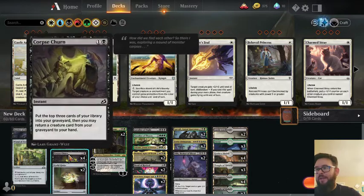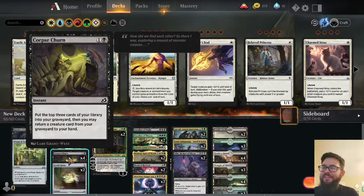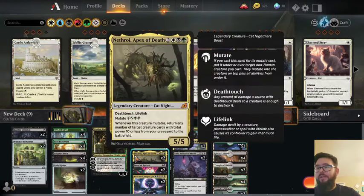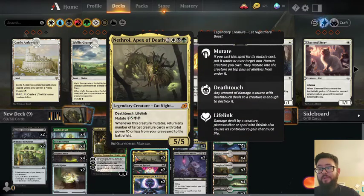We also have what I think is the best card in the deck right now as far as putting stuff in our graveyard, which is Corpse Churn. At instant speed you just basically put three cards from your deck to the graveyard and then bring a creature back, which is pretty good. In one of the matches I bring back the Mutate Creature — I bring Natroi, Apex of Death back from the graveyard and then I just reanimated everything that was in the graveyard at the time.